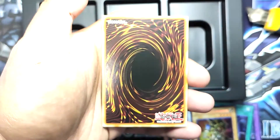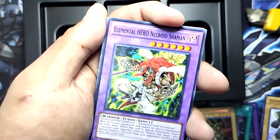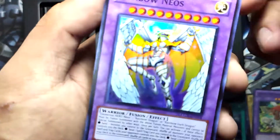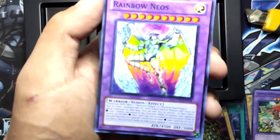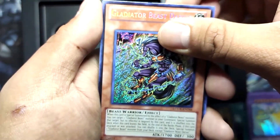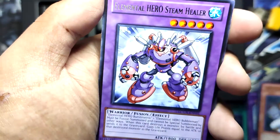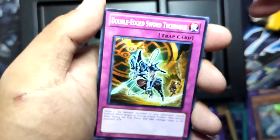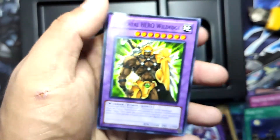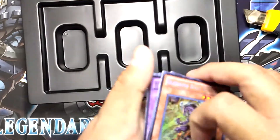Last pack! Elemental Hero Clayman — nice. Elemental Hero Necroid Shaman. Rainbow Neos — super rare, nice! Gladiator Beast Darius — sorry — secret rare! Orcus, Lightsworn Drew it — nice, ultra rare. Elemental Heroes Team Healer — rare. Double-Edged Sword Technique, Dark City, and Elemental Hero Wild Edge — nice. Great pulls out of the last pack too!